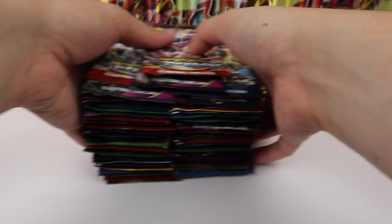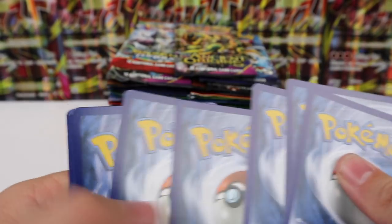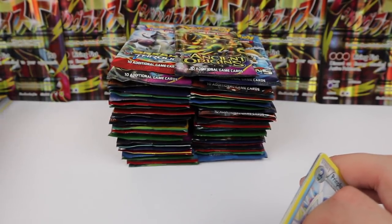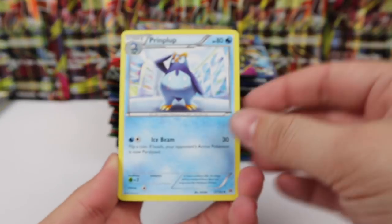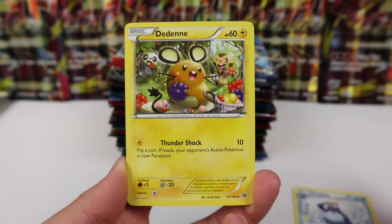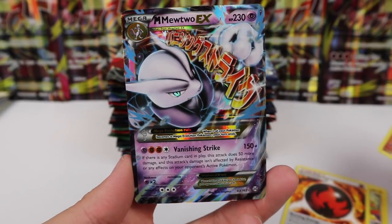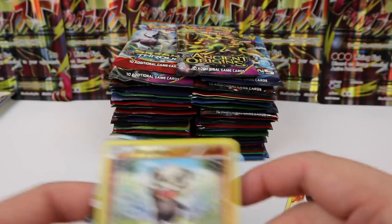We have 48 booster packs — let's make quick work of this. We're going to be skipping the commons. Moving all my stuff around so I have room for all that bulk. First pack: Piplup, a Burning Energy, Pancham, and a Mega Mewtwo. Right off the bat we have Mega Mewtwo!